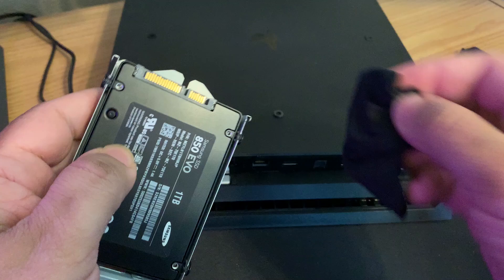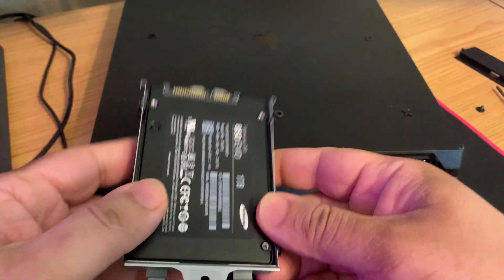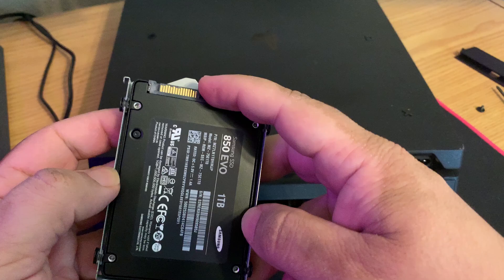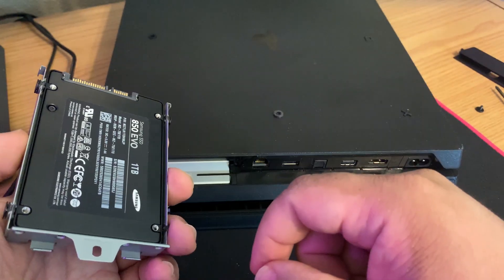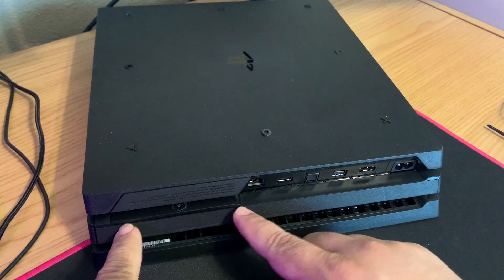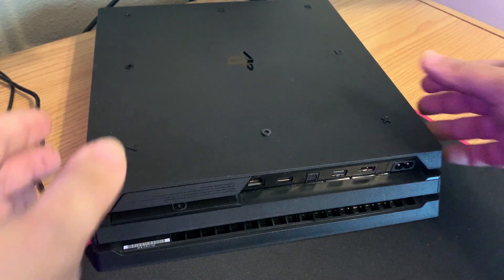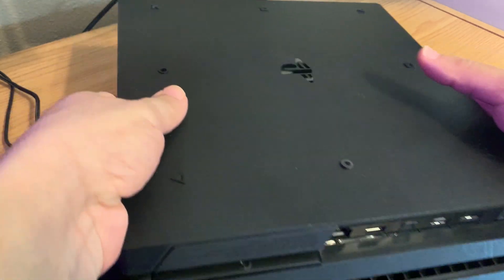If you have a small microfiber wipe, go ahead and clean it up a bit. Another thing that can happen is the hard drive got dislodged from the connection. As you can see, it slides in — make sure the hard drive side is pointing down. Seat it back in, connect it back, and let's see if it fixed the 'cannot start the PS4 — cannot access system storage' problem.